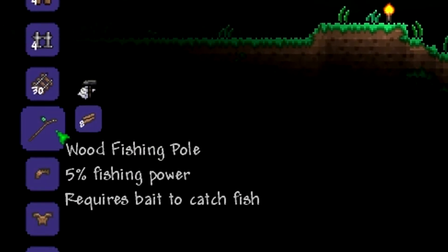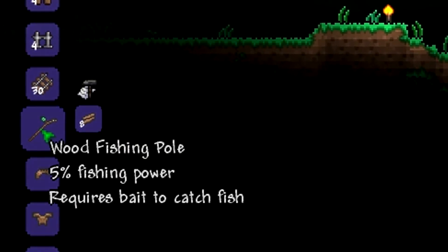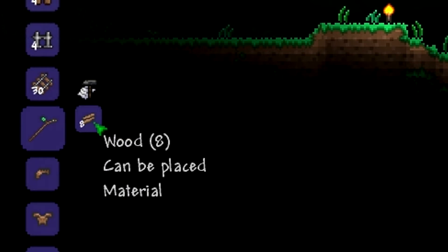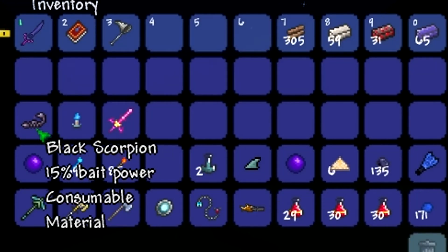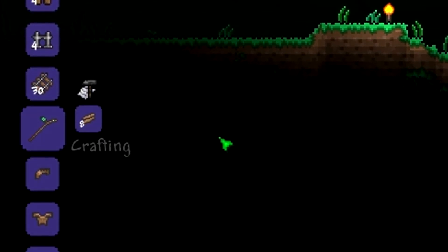The wooden fishing pole uses eight wood and has five fishing power, which is quite low. Like any fishing rod, it needs bait to be able to catch something. I have one scorpion which works as bait, but I haven't figured out how to fish yet.